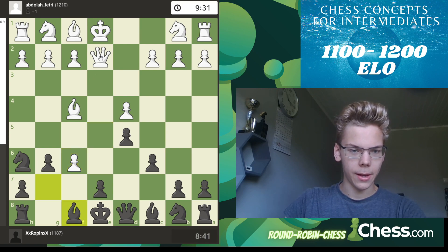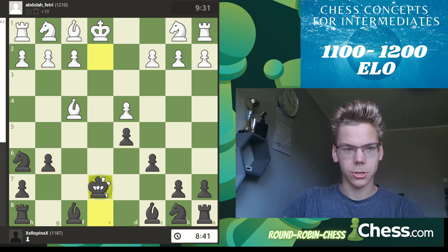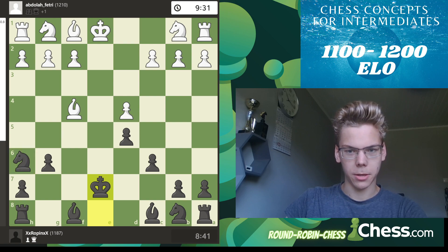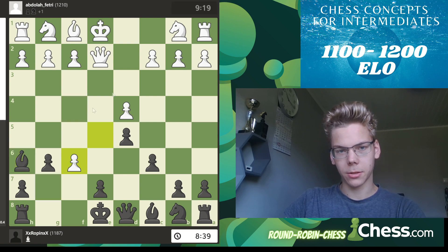And now you take this pawn here, because after this exchange you're up a pawn. White's pieces are better here because black just has his pieces. But after knight h6, bishop takes — you have traded bishop for knight. This is a nice diagonal.